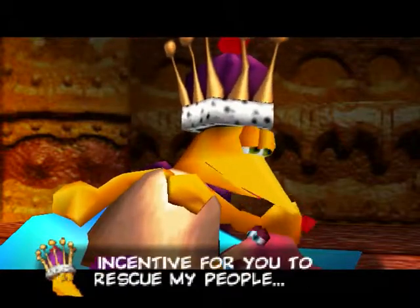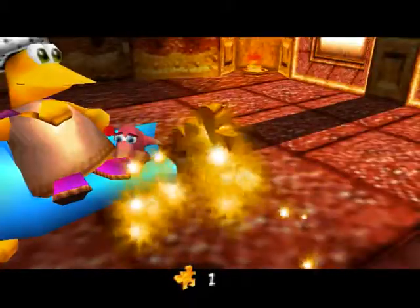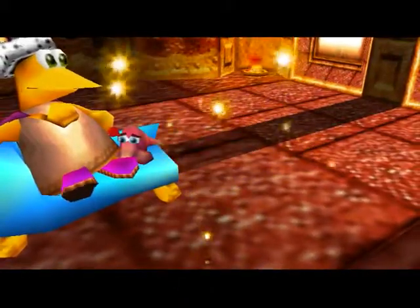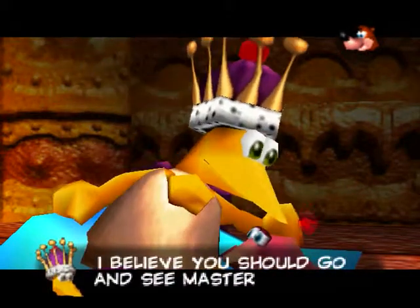Alright, he's gonna give us something — and that's our first jigsaw piece of the game! Score. These things are used to open up new levels for us to explore and eventually lead to the end of the game.